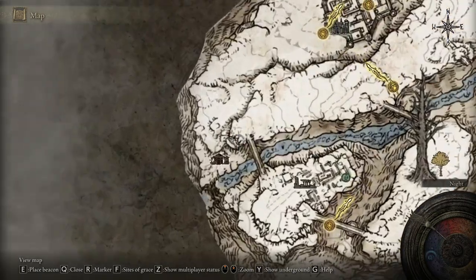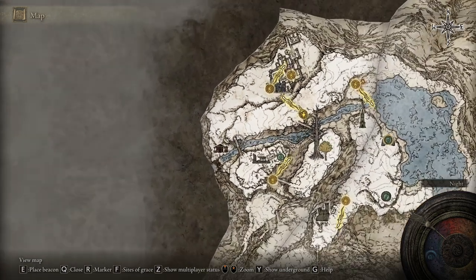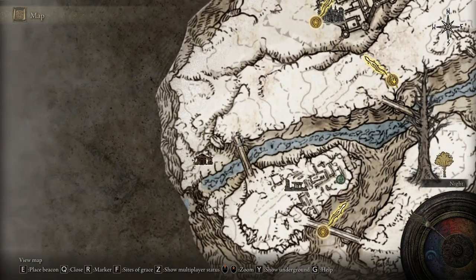The painter is nearby. You can either get to the painter from the Castle Sol Site of Grace or from the Snow Valley Ruins Overlook, which is what I'll be showing you today.